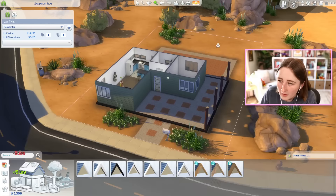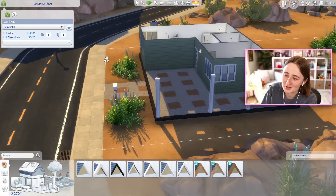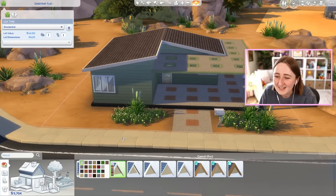You can sell that staircase — you don't need one when it's only one tile high, your sims can step up that, so that saves us like $600. These columns don't come in black? They need to go back and adjust some things. I'm telling you, this game is a mess.